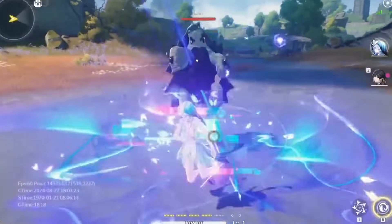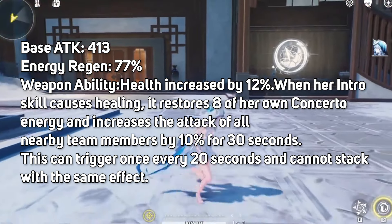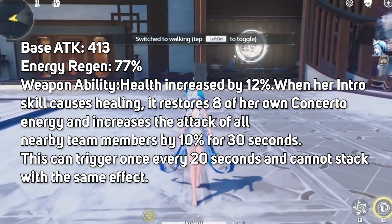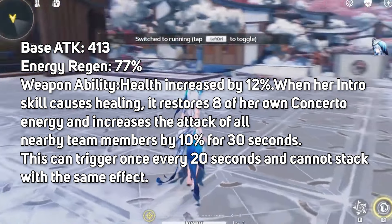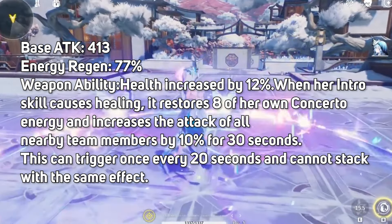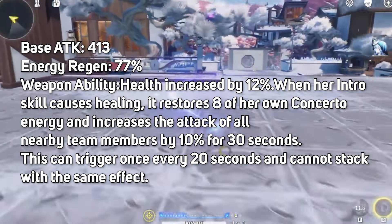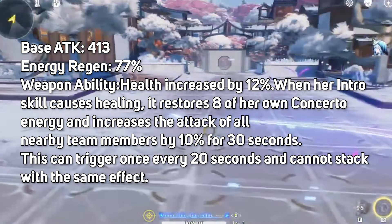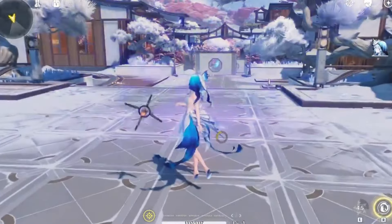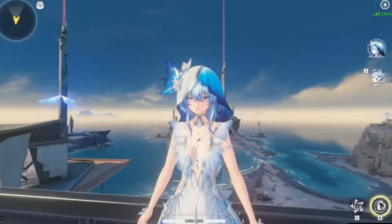Now let's talk about the Shorekeeper's signature weapon, the Rectifier, and why it's a must-have for her. Base attack is 413. Energy regen is 77%. Weapon ability: health increased by 12%. When her intro skill causes healing, it restores 8 of her own Concerto energy and increases the attack of all nearby teammates by 10% for 30 seconds. This can trigger once every 20 seconds and cannot stack with the same effect. This weapon is essential for making the most of the Shorekeeper's healing potential and energy regen, ensuring you can keep the team buffed and healthy at the same time.